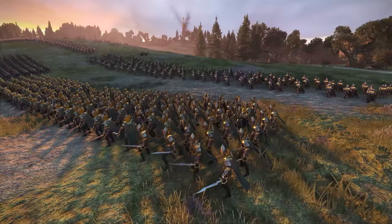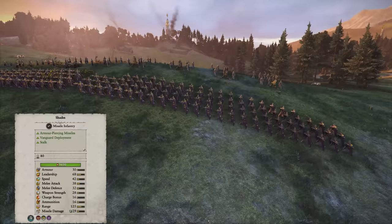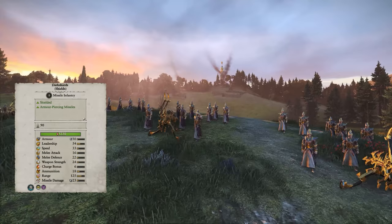Next we have the Black Ark Corsairs which we recruited from the Black Ark itself. With their Sea Dragon Cloaks they have very high armour even without a shield. Behind them we have the Shades, a sneaky and vicious unit that are mainly missile focused but decent melee combatants. The Dark Shards with shields are much weaker than the Shades but will sustain enemy fire much longer, so I have them guarding the Reaper Bolt Thrower.